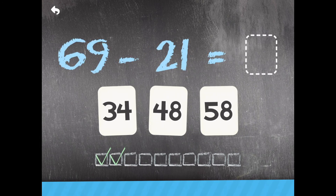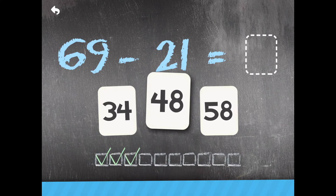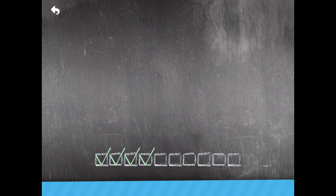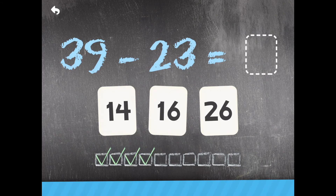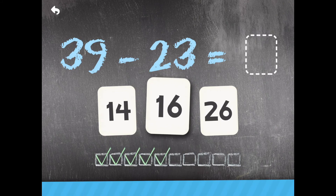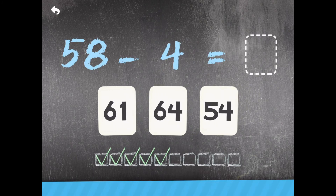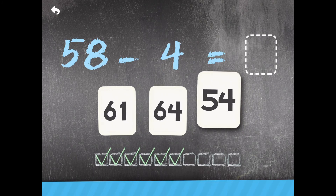69 minus 21 — 48. Excellent! 83 minus 70 — 13. Wow! 39 minus 23 — 58 minus 4 — 54. Excellent!